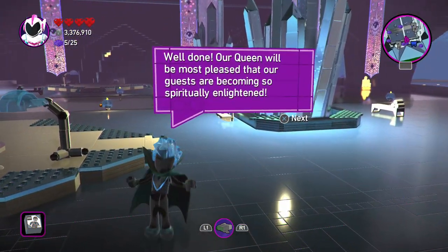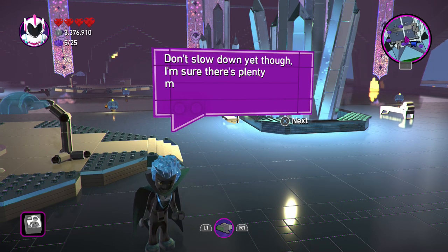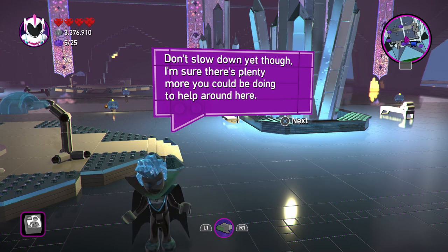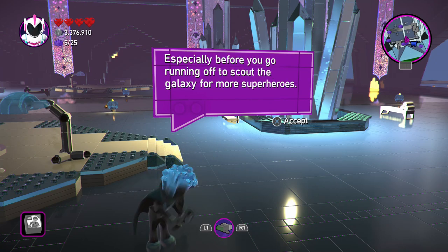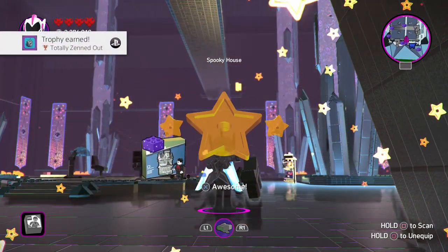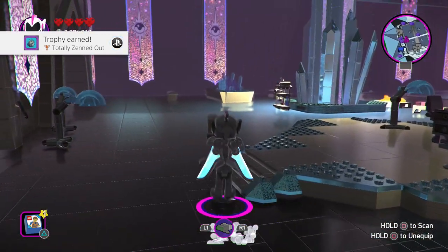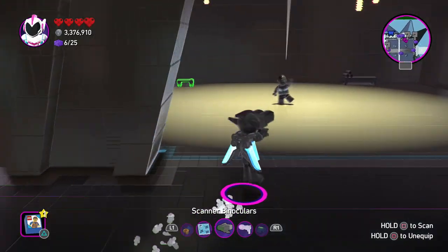Well done. Our queen will be most pleased that our guests are becoming so spiritually enlightened. Don't slow down yet though — I'm sure there's plenty more you could be doing to help around here, especially before you go running off to scout the galaxy for more superheroes. So we got the spooky house complete and another one — Totally Zenned Out. We're just going to focus on everything, like Cyborg over this way.